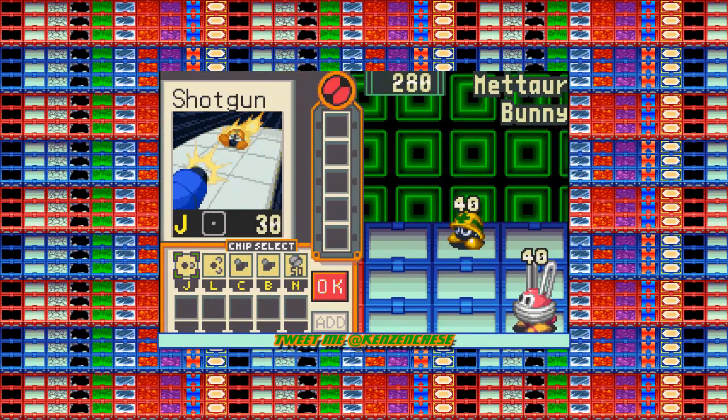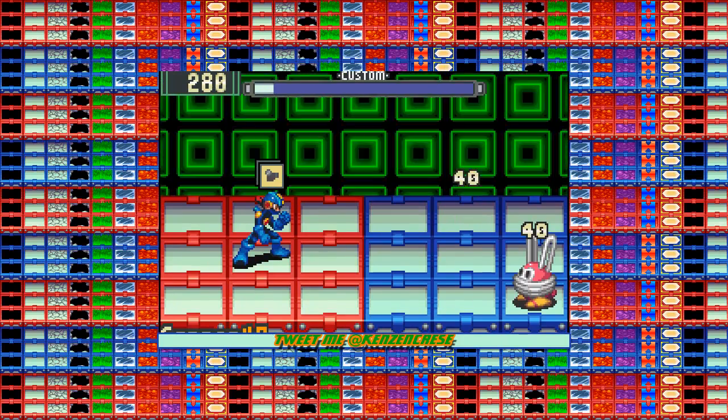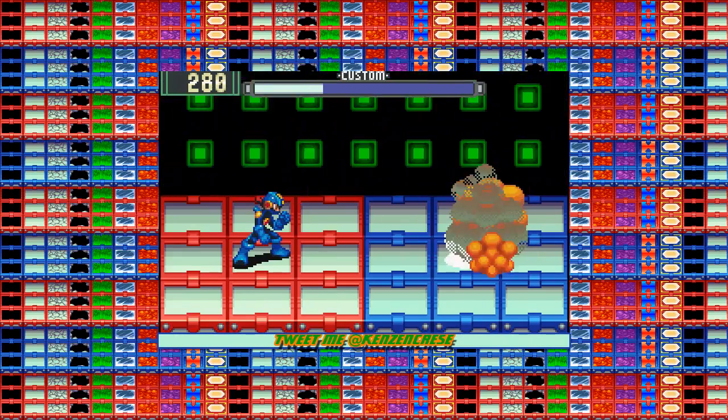Now we got a nice little mixture of the two different enemies. What you want to do is get as many chips as you can out at a time, so if they are the same chip, you can match them together.